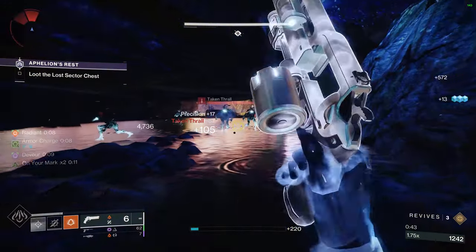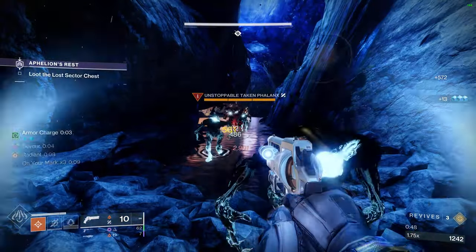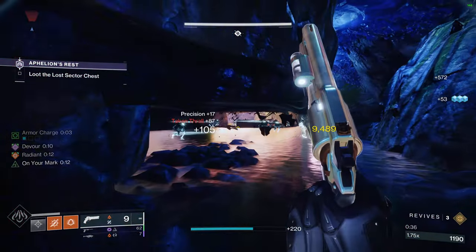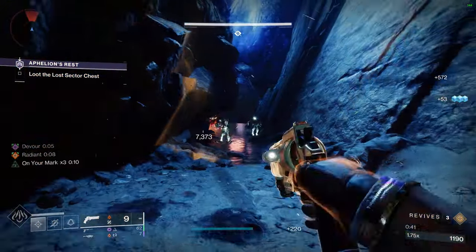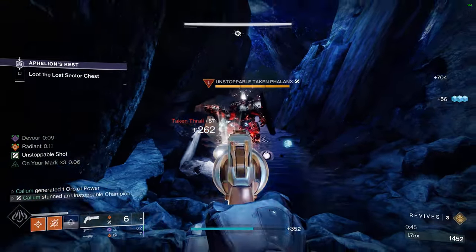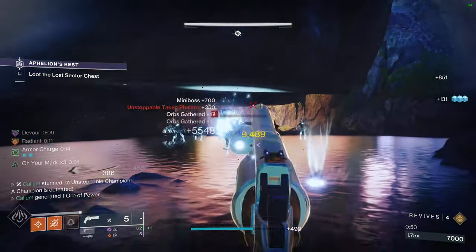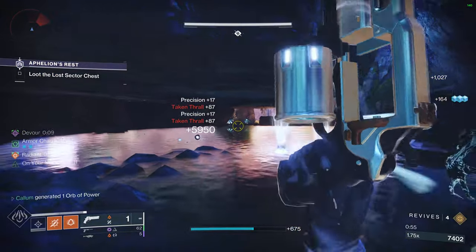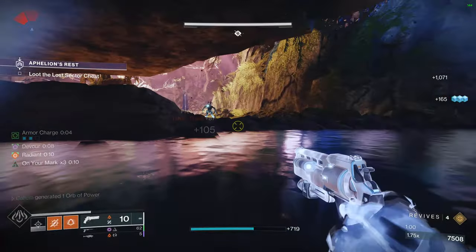And as long as there are enemies, you can kind of just keep it up — well, if you hit your shots. But if you miss, you just dodge, get your knife back. If you throw your knife and miss, you just dodge, get it back, throw it again. Since we've got Devour active on Buried Bloodline, we get a weaken off — just a pocket weaken whenever we want. Make our Fatebringer Solar again. Keep our Restoration and our Radiant up without the Seasonal Artifact, and you just keep going.